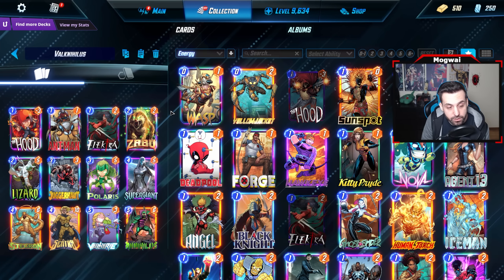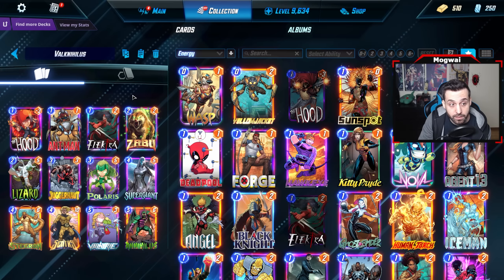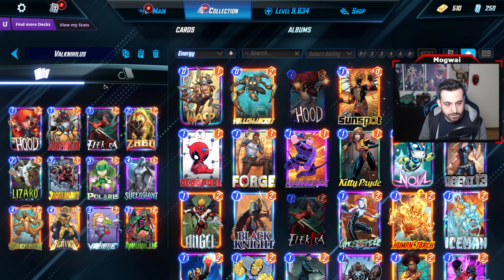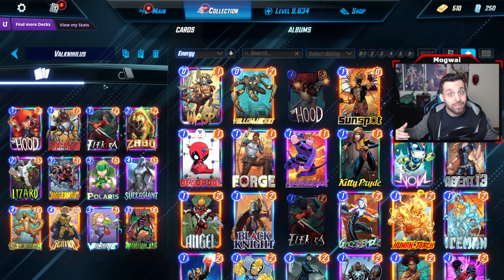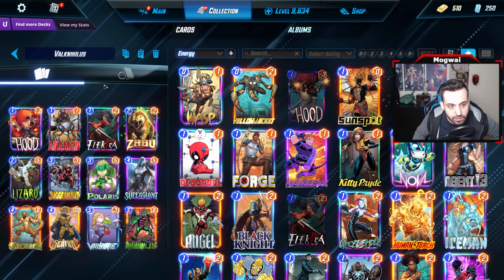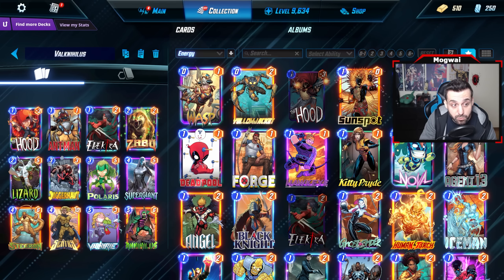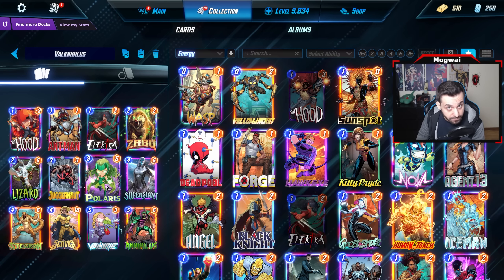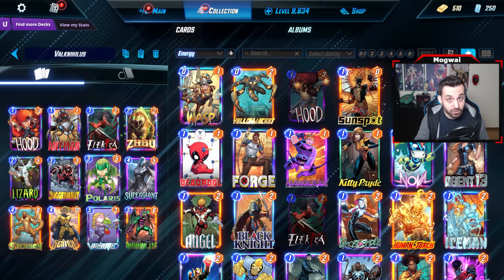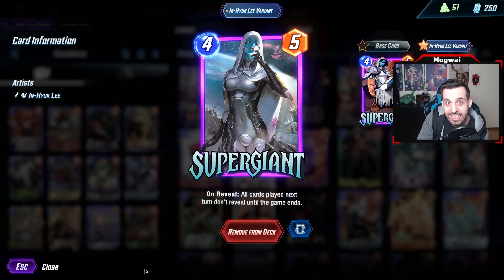This deck tries to make use of the fact that opponents are going to be playing into the Annihilus lane more often than not. When you develop something like Sentry or play Hood on that lane, you telegraph your plan — the moment you drop Sentry, your opponent signals they'll fill up the location so they don't have minus-10 power on their side. We take advantage of this by having movement cards that can clear space for Annihilus to properly function.